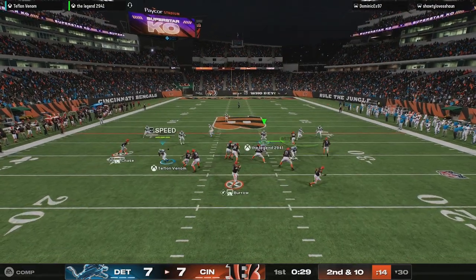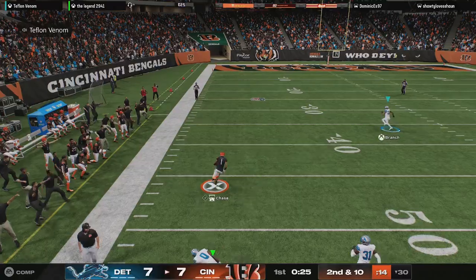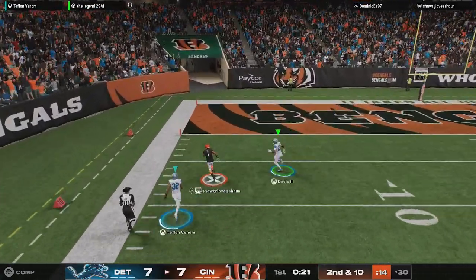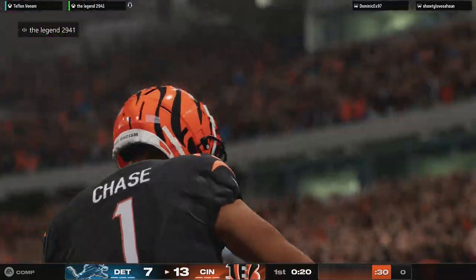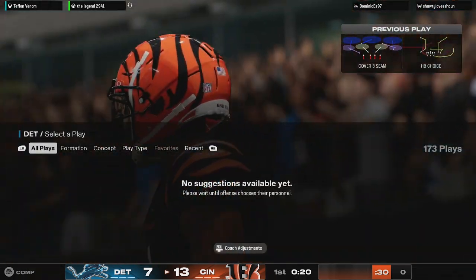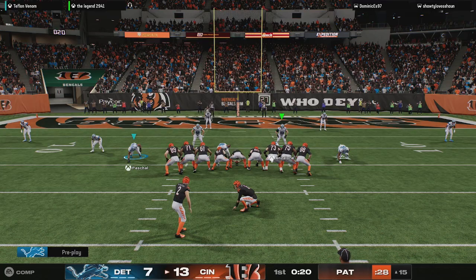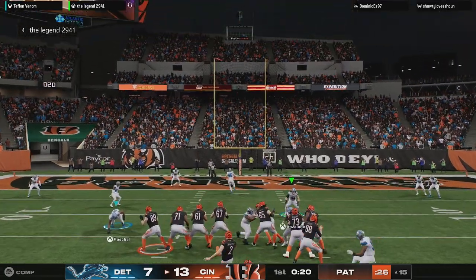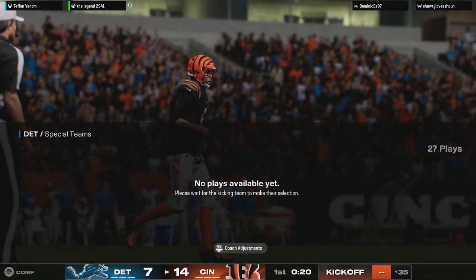Offensively, we know they're not going to be shy about throwing that football. And he will find his man — Chase, complete down the left sideline, and he'll take this into the end zone. Bengal touchdown! Jamar Chase with his second touchdown in this opening quarter. The extra point is up and good, and it's 14-7 now here in the first quarter.